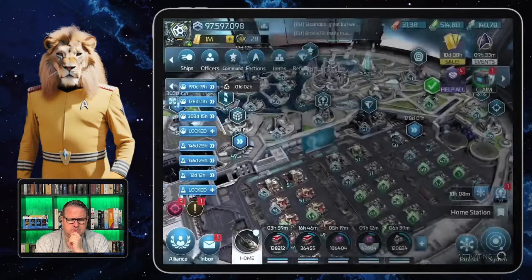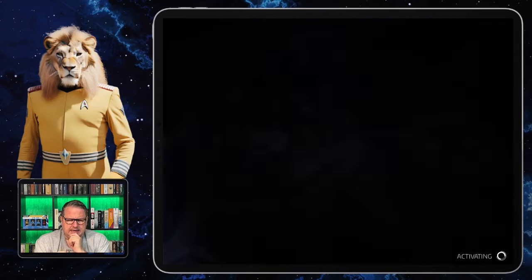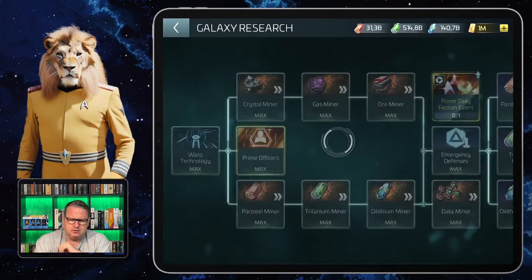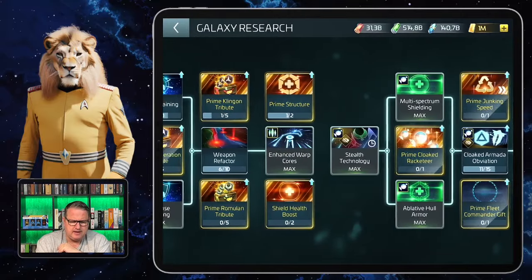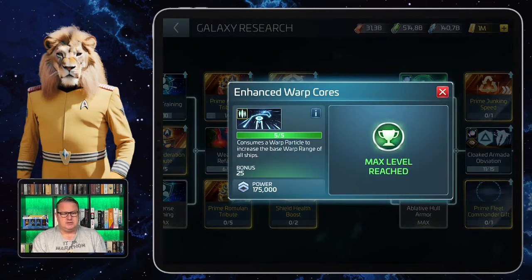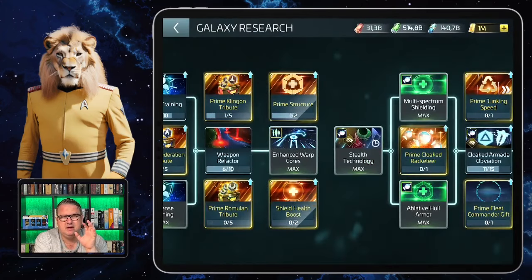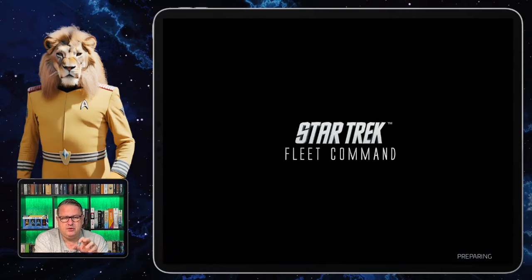We have to go to research again. In general, at some point you'll be in the galaxy research section and there you have enhanced warp cores. With enhanced warp cores you get another bonus of 25 to your warp range. In the Starship section of galaxy research there's always something that can get you further with your warp range.